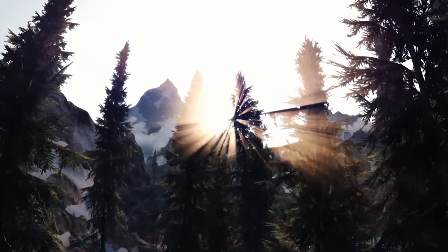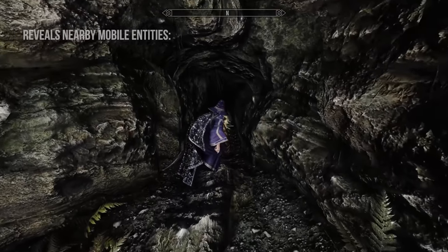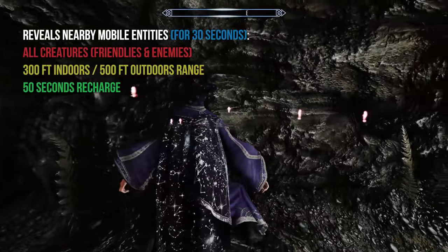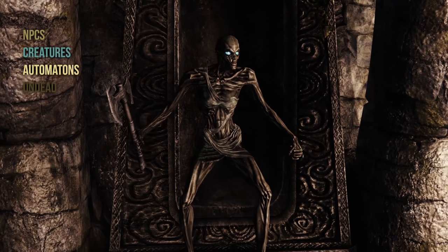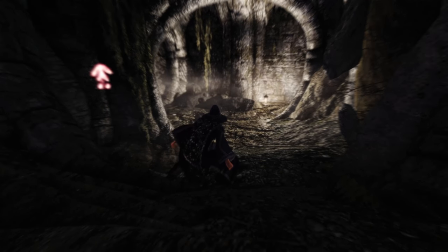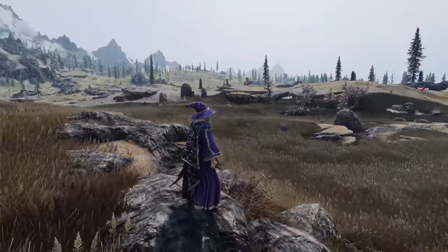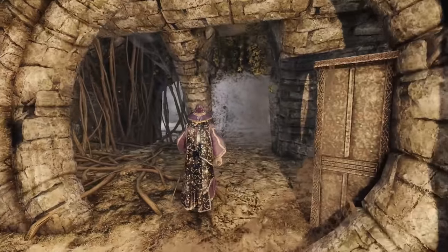Number 5: Aura Whisper. Similar to the Detect Life spell, but better, Aura Whisper reveals anything that moves — including NPCs, Creatures, Automatons, and the Undead. With a range of 300 feet indoors and 500 feet outdoors, having this shout is very reassuring, especially when delving deep into dungeons. No more deadly ambushes.